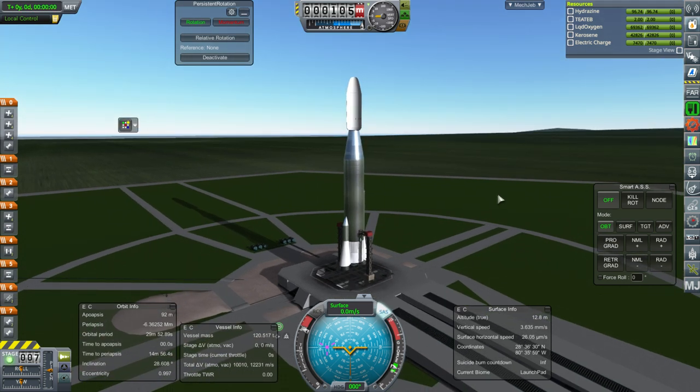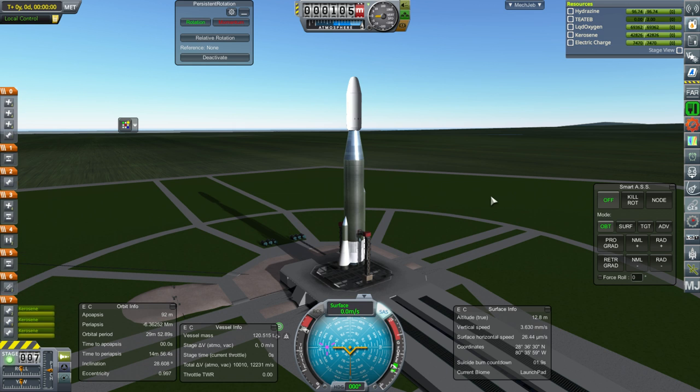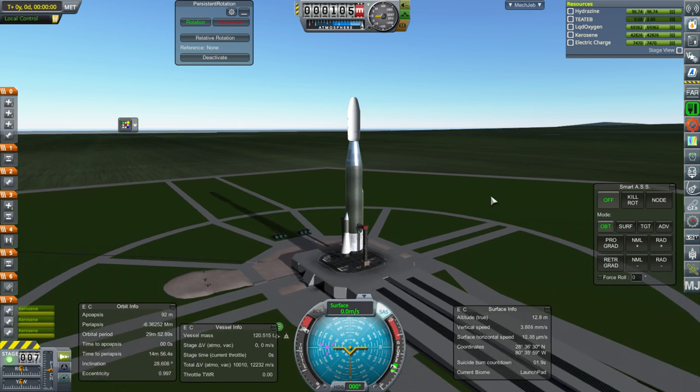Throttle up, SAS is on, and ignition. And launch.